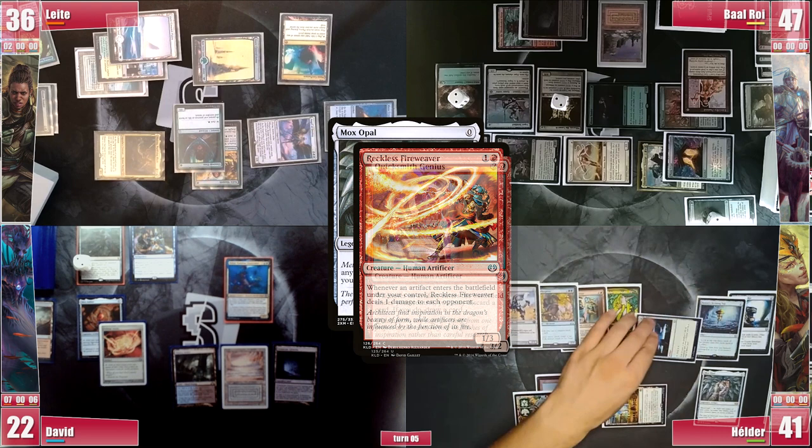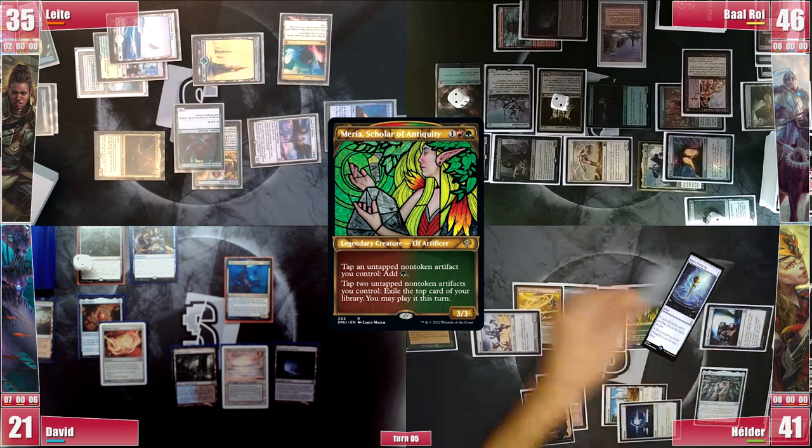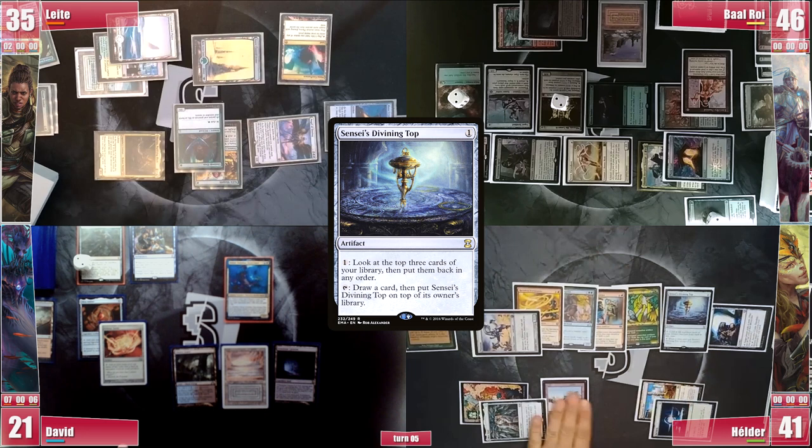He activates Sensei's Top to draw a card and follows with a Meria activation, tapping 2 artifacts to recast Sensei's Top. He does so, triggering Rhystic and paying for it. However, this Sensei's Top loop is digging a lot for Hélder while pinging the table, so David responds with a Force of Negation, triggering Sentinel and paying for it.